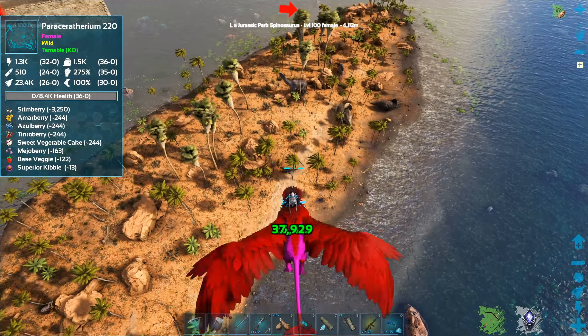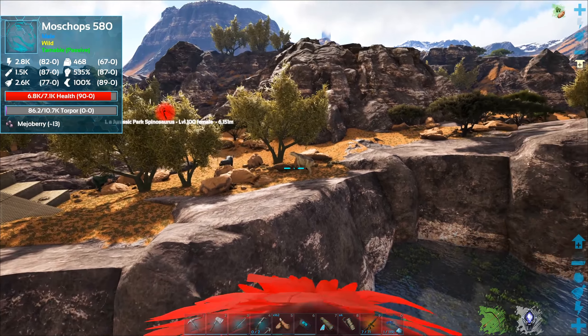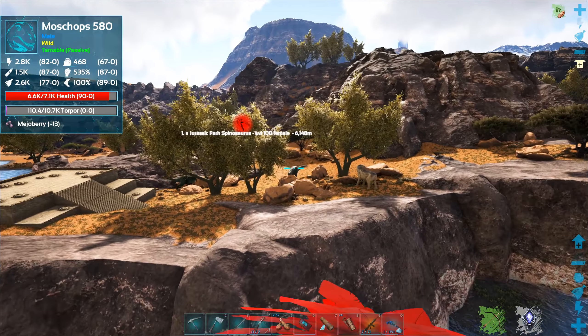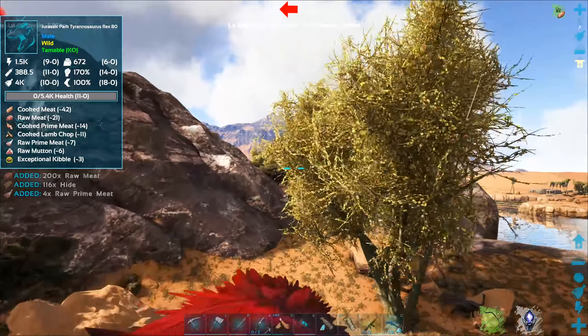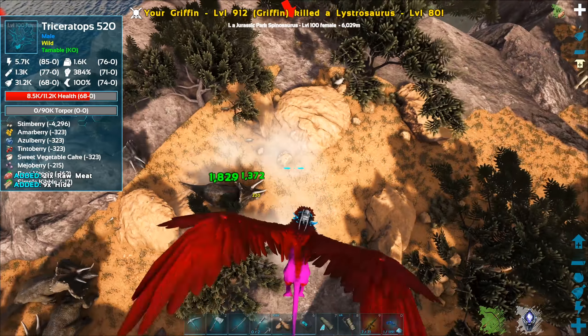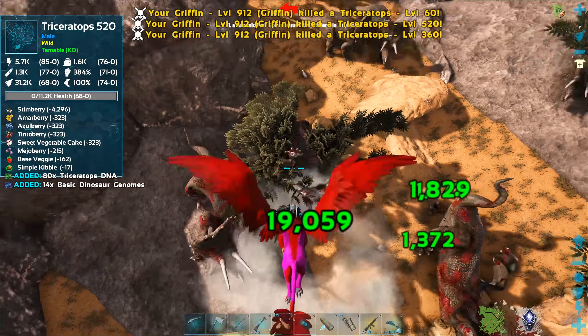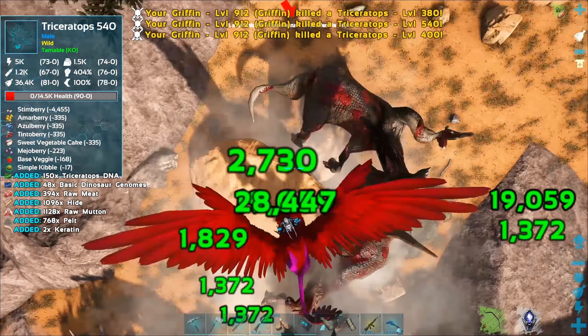There's a Ceratosaurus down here — I still got to tame one of those guys. Back when I was looking through our transmitter showing us where all the dinosaurs are, there was an area around here along this little river with a whole bunch of dinosaurs I'd never heard of before. I can't remember what it was. I should go and grab T-Rex DNA while we're out here too, just because why not. Oh! It was called a Rexy! There's a thing called a Rexy.